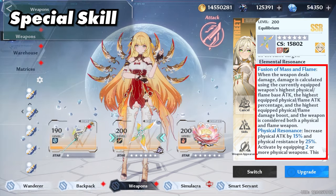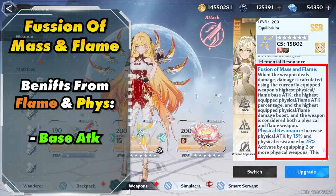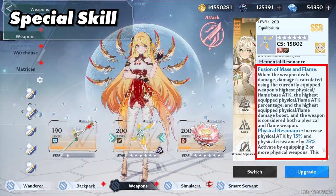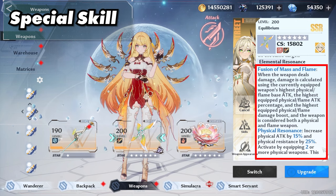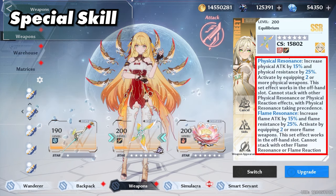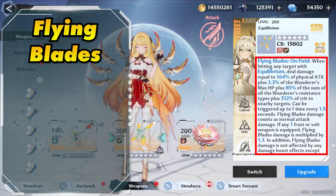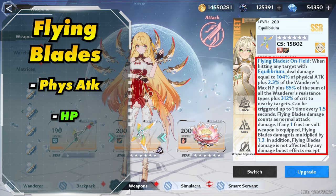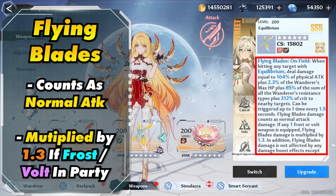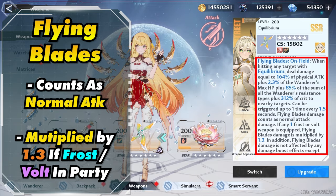She also comes with a special elemental resonance called Fusion of Mass and Flame, where she benefits from both flame and physical base attack, attack percentage, and damage boost — allowing her to take the full effect of each piece of gear equipped on either your flame or physical gear. She has the standard physical and flame resonance as well. She also has a special Domain 9 ability called Flying Blades, which is mainly affected by physical attack, HP, resistances, and crit. It counts as a normal attack and its damage can be multiplied by 1.3x if you have a frost or bolt weapon on the team.